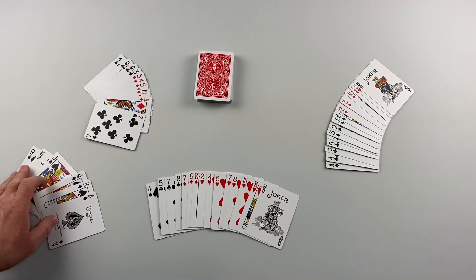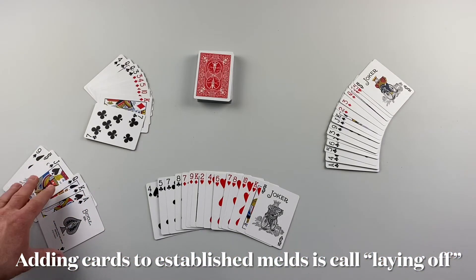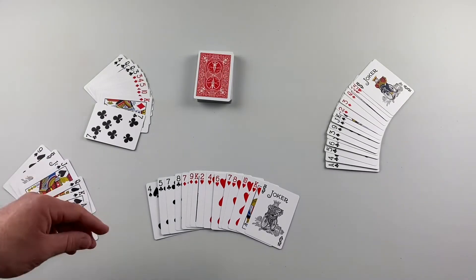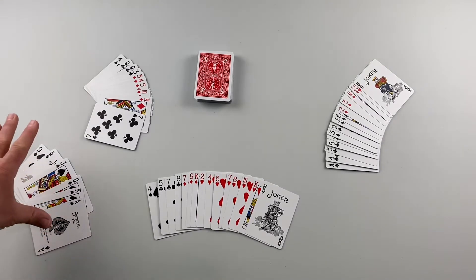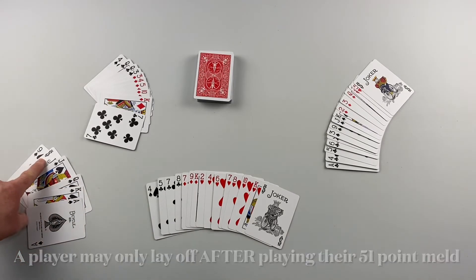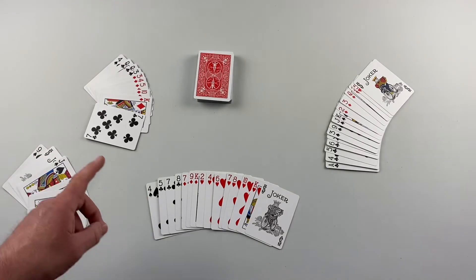It's important to remember two things. First, players are able to lay off on your melds. The only person that's going to earn points at the end of the round is the player that goes out and empties their hand first, so keep that in mind when laying melds on the table — other people are going to be able to add to them.